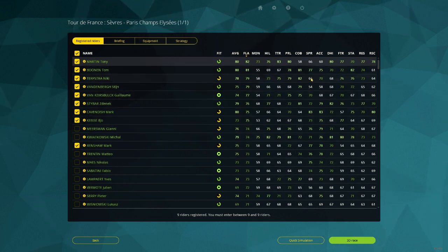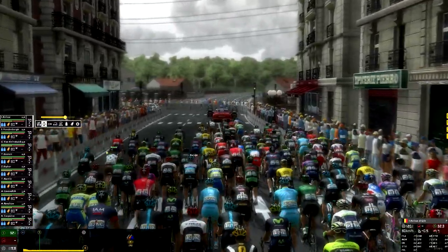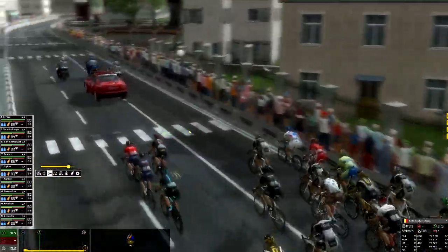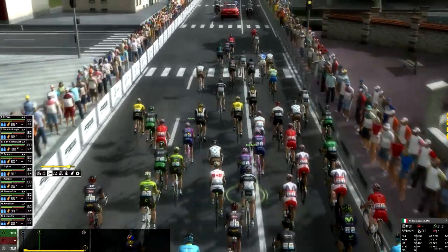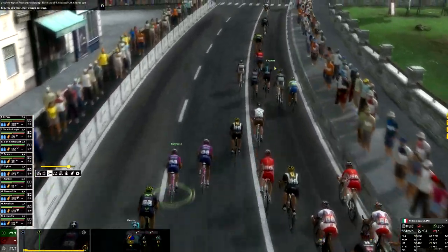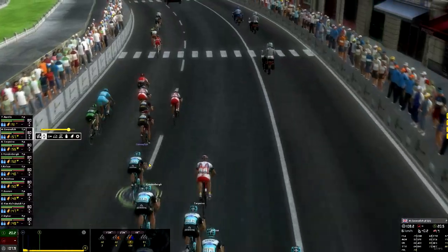The race is starting. What you should do is press zero to activate everybody, set dots to like 80, and put everybody at the front of the race. I personally always do this because then you're already at the front, which is very important. In the final 30 kilometers everybody's going so fast, and if you're still at the back of the peloton that is never good.